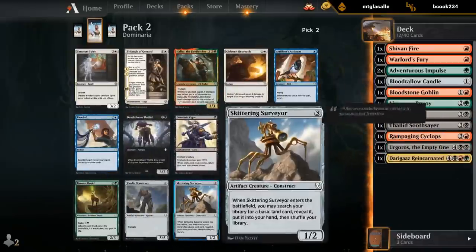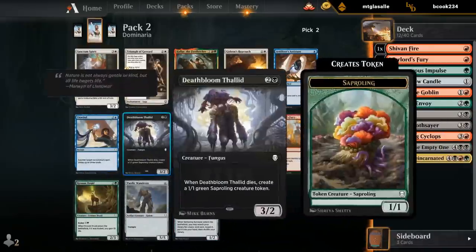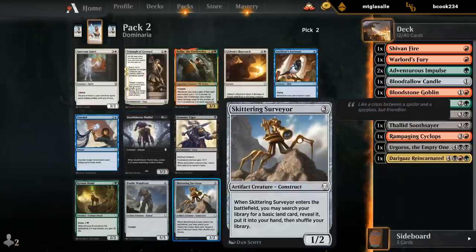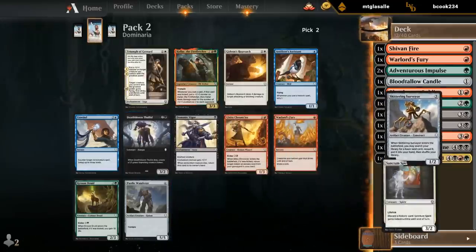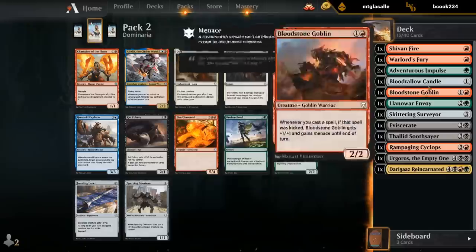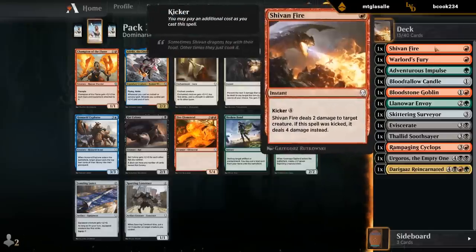Gotta take the Skittering Surveyor now. As much as I like Deathbloom Salad and Chronicler, you need the mana fixing pretty badly. And then now I guess Sapherd is the only consideration. Don't think we're gonna need a Jousting Lance. This is not a Champion of the Flame deck, so the only card I would remotely consider here is the Sapherd — although I don't even know if green is gonna be one of our main colors. It might be.